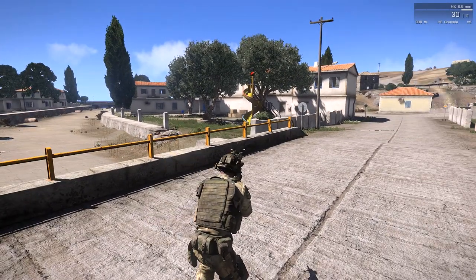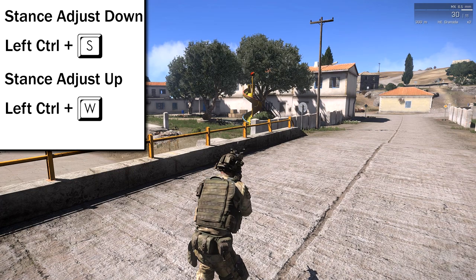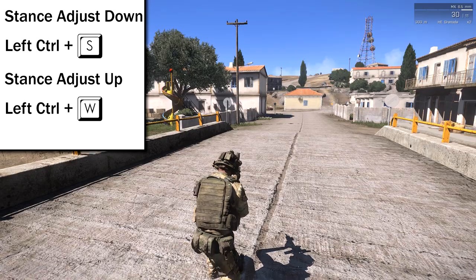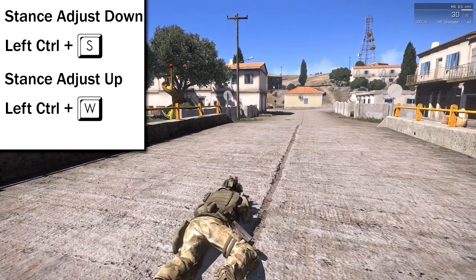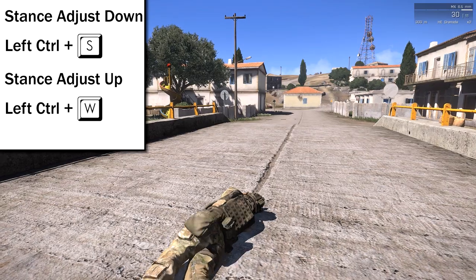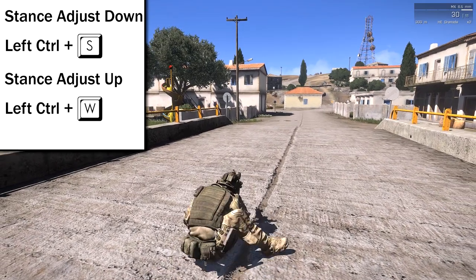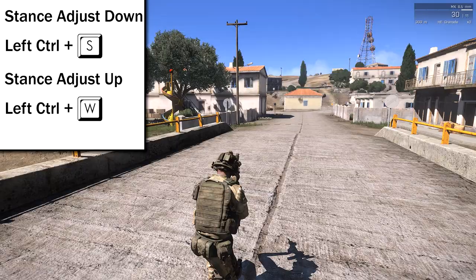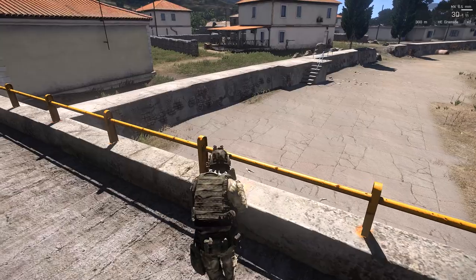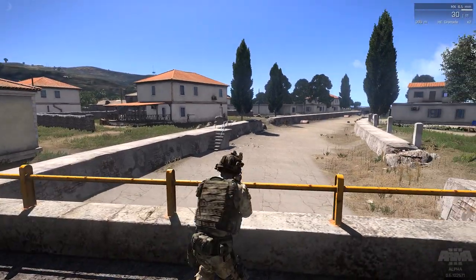In order to use your stance adjusts, you're going to hold Left Control and tap S to go down through the different stances. And likewise, you're going to tap W while holding Left Control to work your way back up through the stances. This has one huge benefit as you can seek cover behind things you normally wouldn't have been able to.